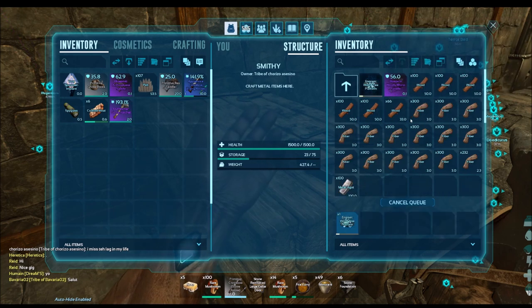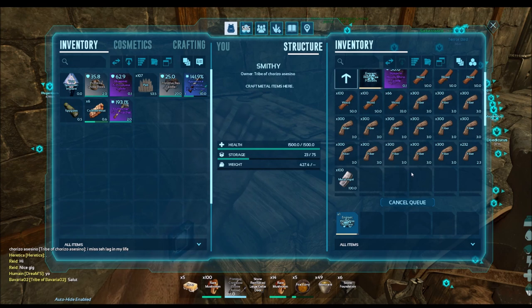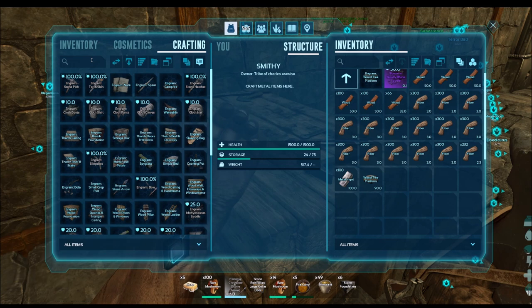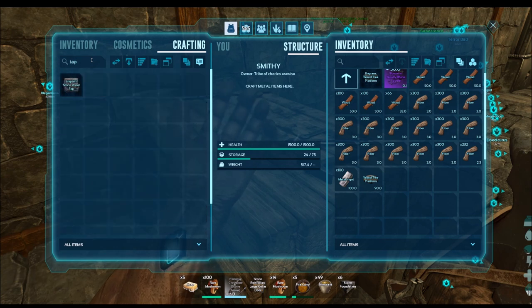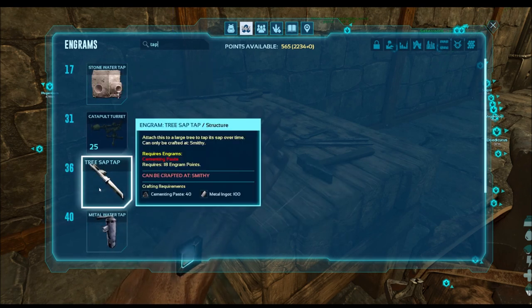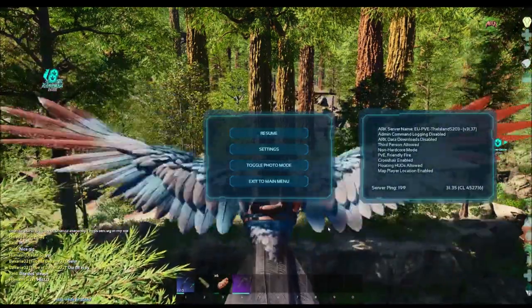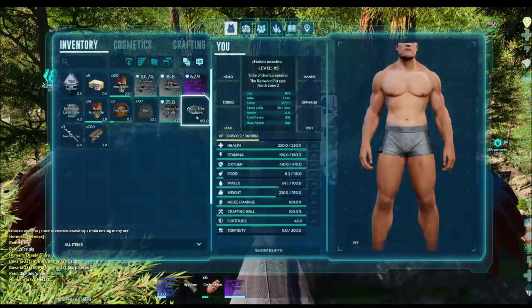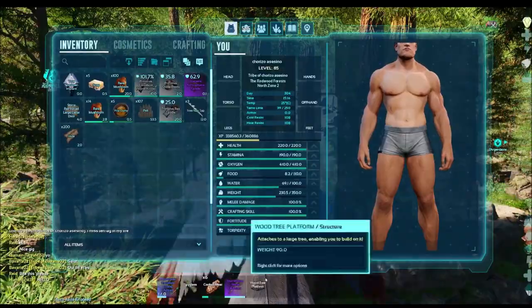We're gonna craft it — we need taps as well. The taps are connected to the tree so you can get the sap. Let me show you: this is the tap and that's the recipe. Now that we have everything, we're gonna put it in the tree. To get the sap, you put it in your inventory and use it, then look for a tree that is available.